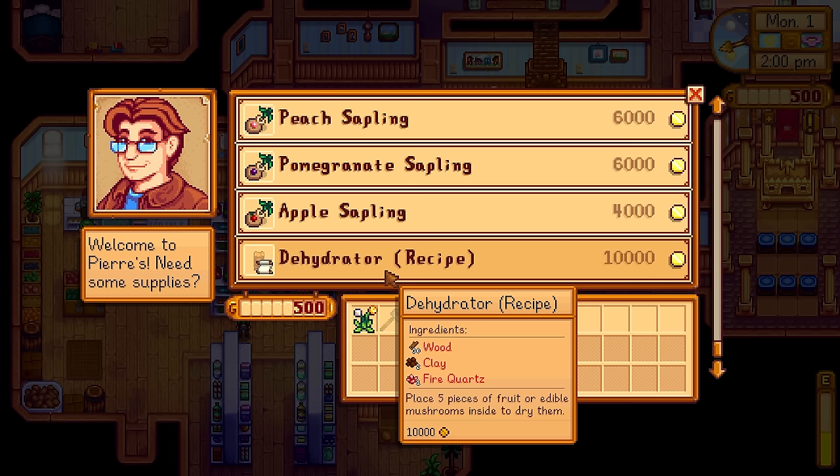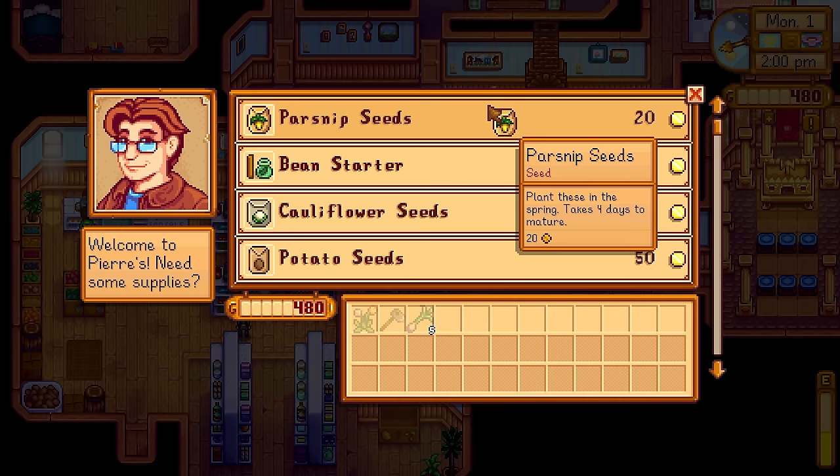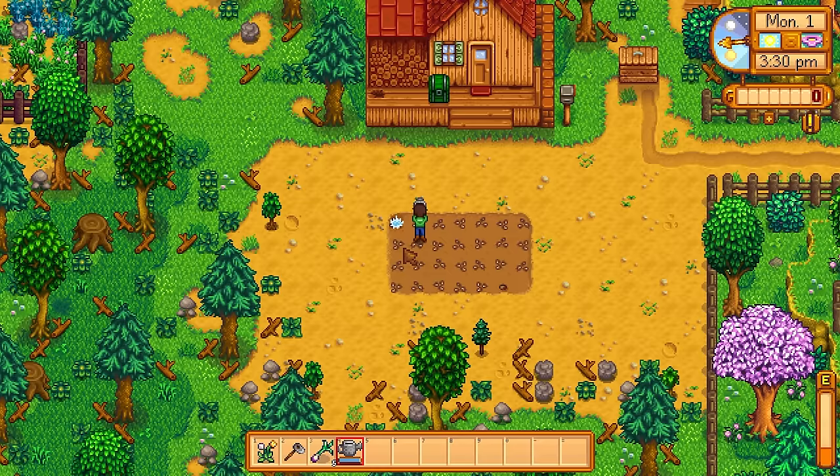I noticed Pierre sells a new item called a dehydrator. We can place five pieces of fruit or edible mushrooms inside to dry them out and it will give us back an artisan good. I'm going to spend all my money on parsnip seeds because the chickens aren't going to cut it for a few days, so I want to rely on crops as our base source of money.